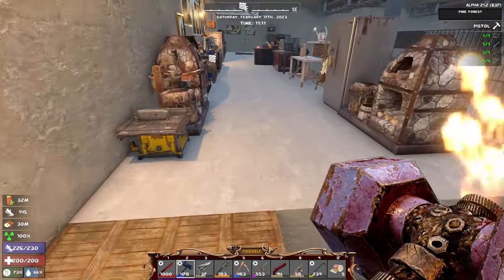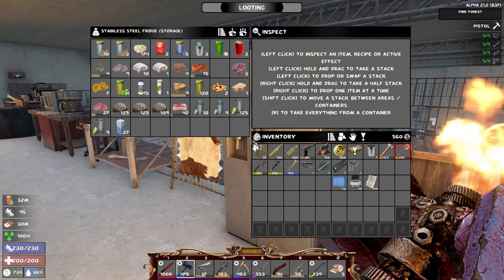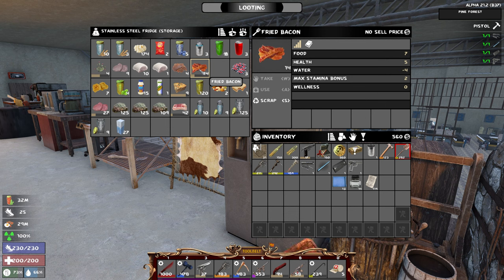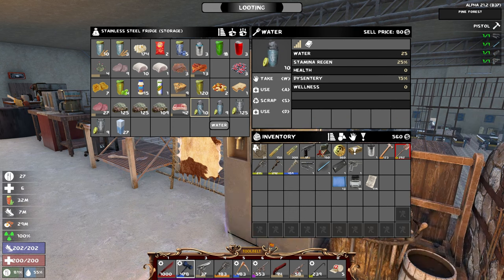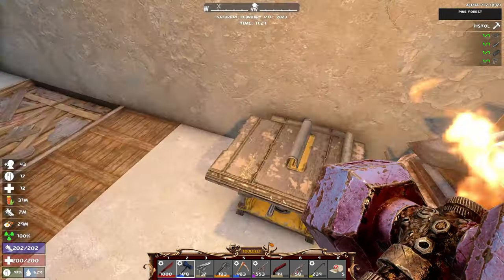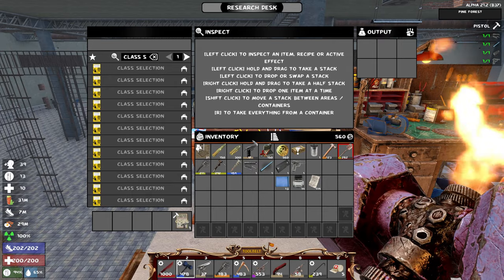We still haven't gotten all the farming stuff done - I cannot figure out how to do the compost part of it. Let me eat a little more food to get it maxed out, and drink a couple of waters. We should probably start making some more water too. That's something we need to work on the next couple of days.